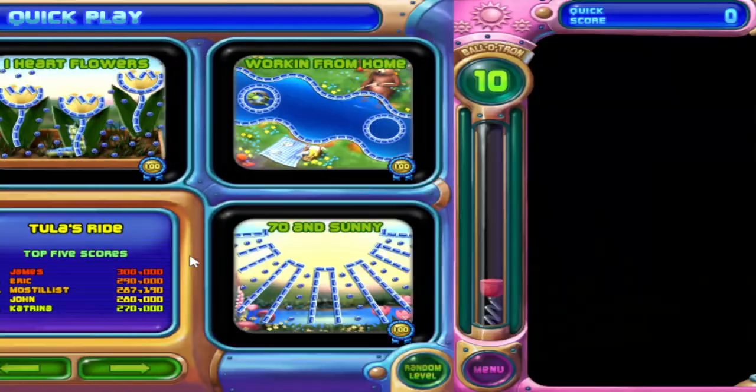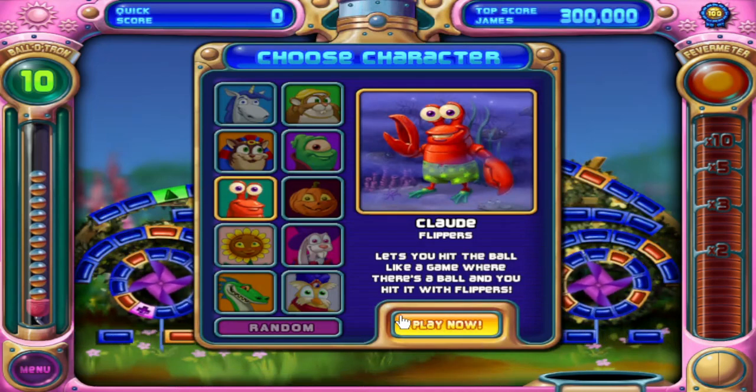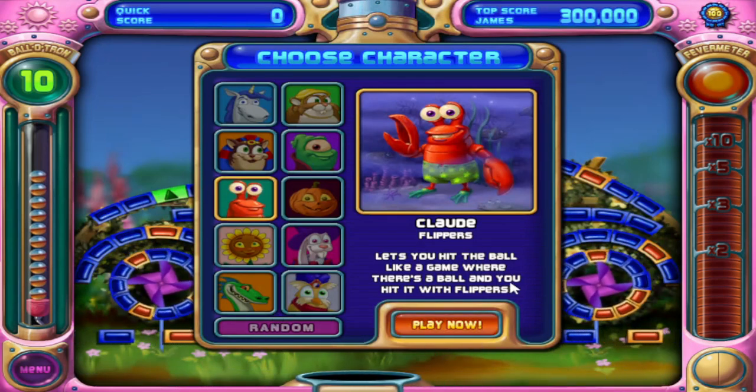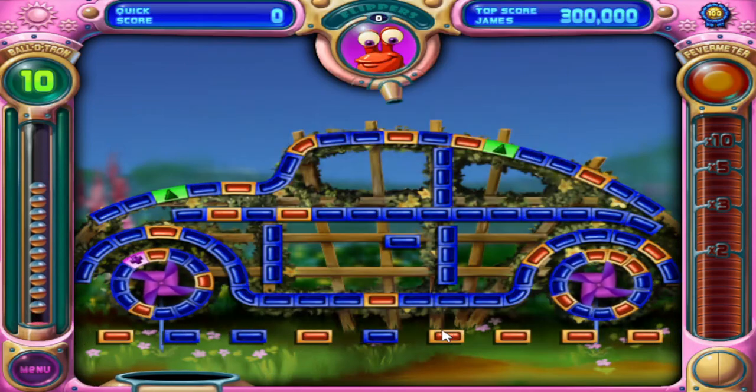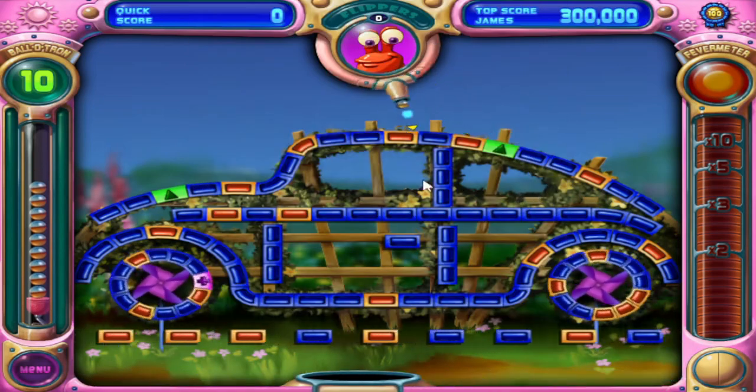I wanted to touch upon a very minor glitch with Claude that can happen. A lot of people know Claude's ability — obviously he creates the flippers — but what you might not know is that he actually destroys pegs when he gets rid of the flippers.